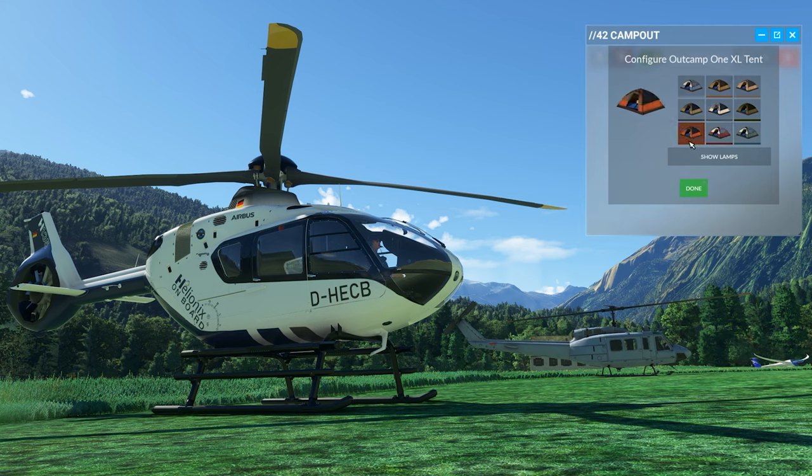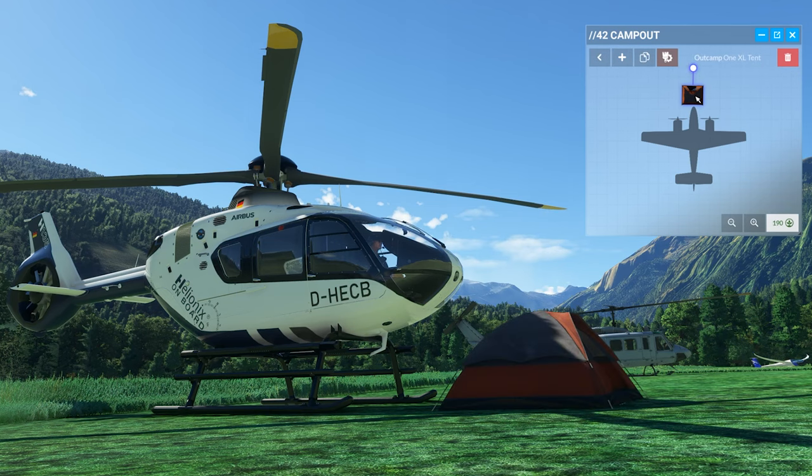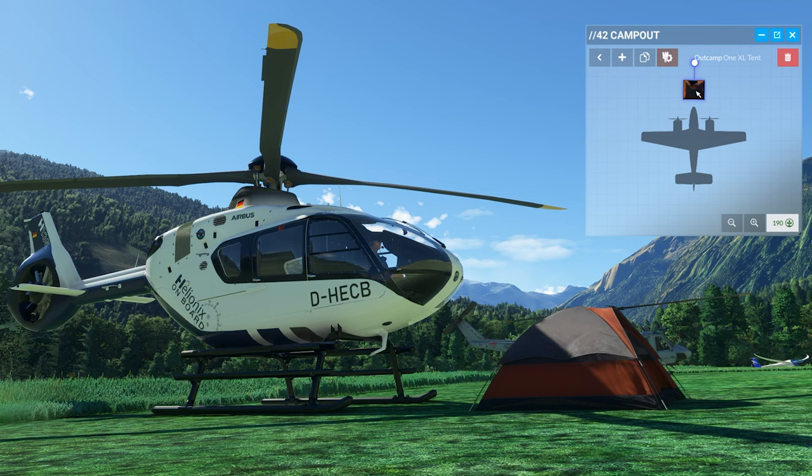If we want to add a tent, we can select the color, and some objects have certain attributes you can select and deselect. The tent, for example, has an option for a lamp to be on or not. Once the object is placed, you can easily rotate it and move it around where you need it.